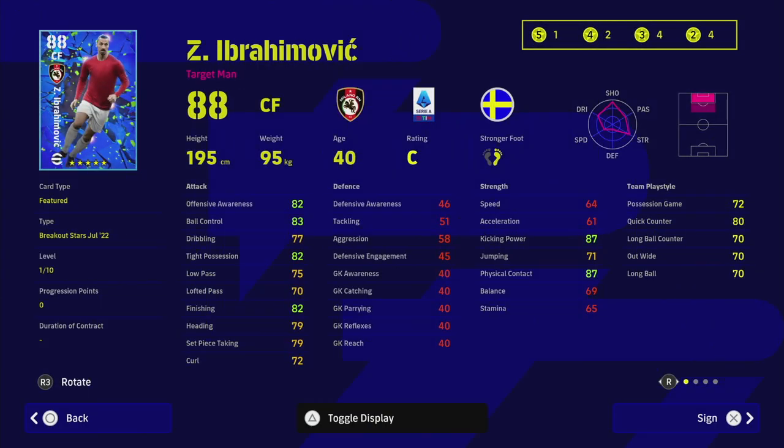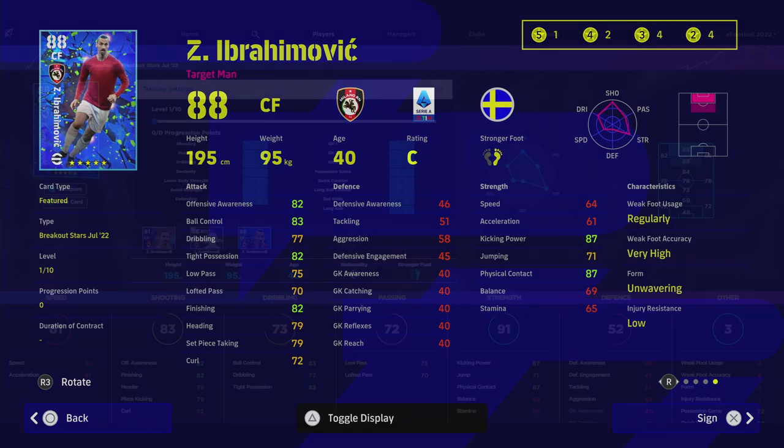Next up we have Ibrahimović — I don't know why he's in a Breakout Stars agent, but we'll roll with it. He's 88 overall, has 10 levels to train up, 195 centimeters, a big unit. He's got wavering form and 82 finishing. Again, the balance and acceleration are low. I think they've designed it that way so taller players aren't completely dominant, which makes some sense. You'd imagine Ibrahimović would have unbelievable poise and balance in real life, but the game limits it.